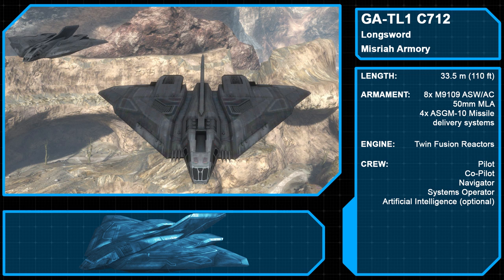Wrapping things up is the GATL-1 Interceptor/Strike Fighter, commonly known as the Longsword. Manufactured by Misriah Armory, the Longsword is the main starfighter in service with the UNSC Navy and Air Force. Crewed by four people — a pilot, co-pilot, navigator, and systems operator — it can also utilize an AI, though this is optional. The variant seen in Halo Reach is the Air Force's C-712 model, a smaller version armed with twin M9109 ASW-AC 50mm machine-linked autocannons and four ASG-M10 missile delivery systems.